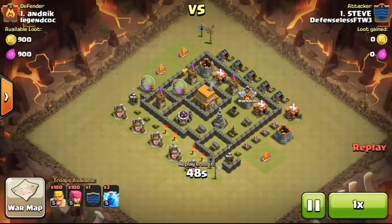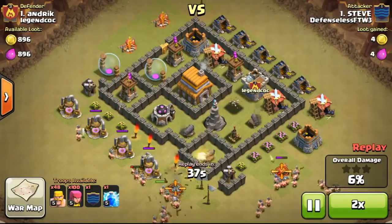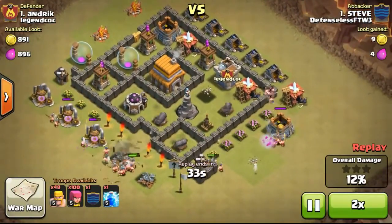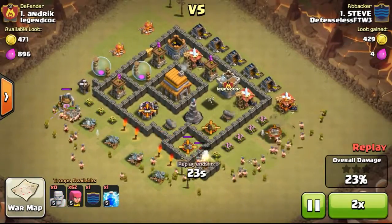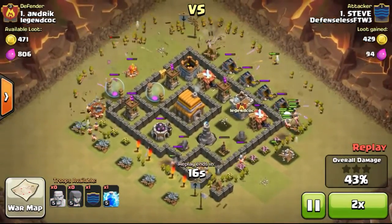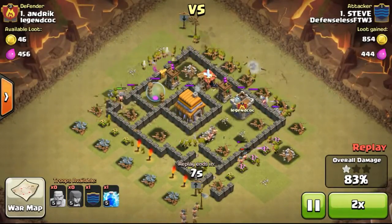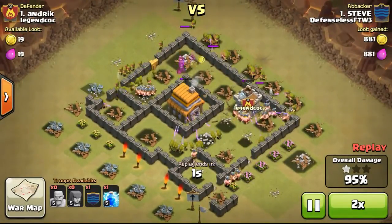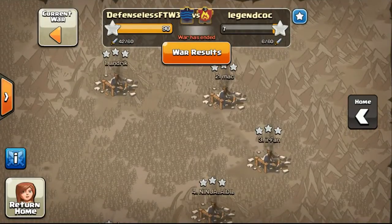Going ahead to take a look at the first attack done by Steve on the number 1 player, using some barbarians and archers and a lightning spell to take out the mortar first, which was a very smart move. It is possible to use barbarians and archers in this war, but Steve is the number 1 player on our team using level 5 barbarians and archers, so it's not really a problem for him. If you have level 2 or level 3 barbarians and archers, I don't suggest doing this as it would be too risky, especially against a high and strong player.